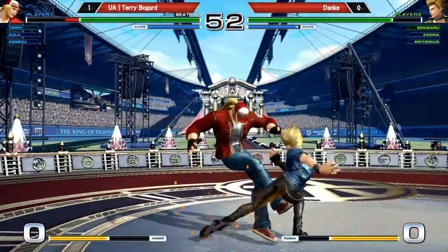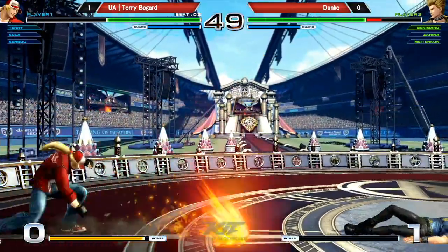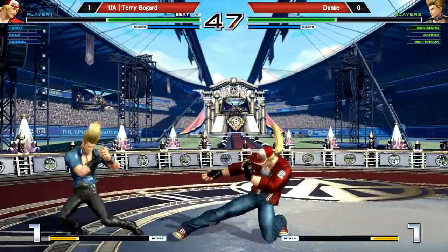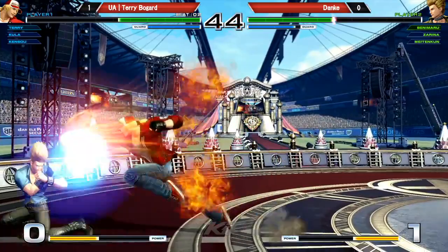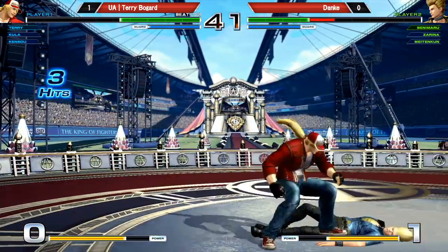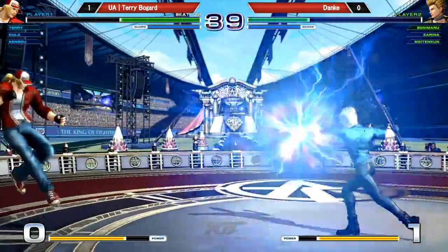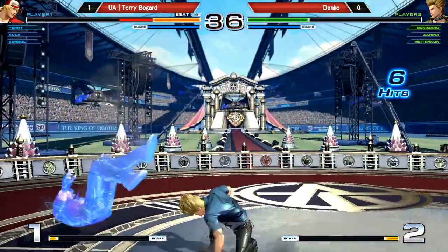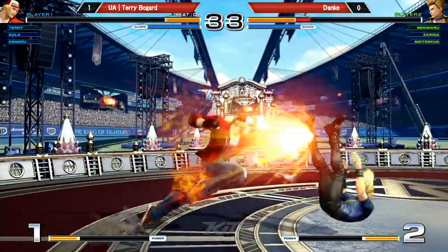Let's see if Danka can actually play with his Zarina this time. Kula came out and just zooped all over. Good answer from Danka — the instant guard cancel. Good hit. What's the mix up? Danka rolls back, but Terry tried to throw, not quite. What's he mixed himself up after that Burn Knuckle? With punish.